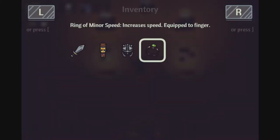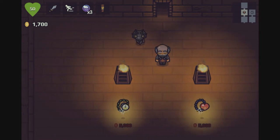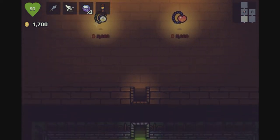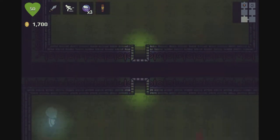The ring of minor speed. Well, I guess it makes sense — it increases your speed. Is there anything else in here? You can go above, I've already been there. And I want to see what this time item would have done — it's a shame. It looks like it's got a time symbol; maybe you can slow down time or it's some ability. Who knows?